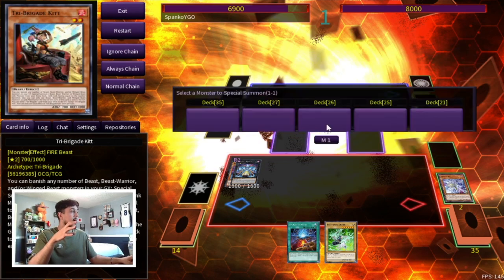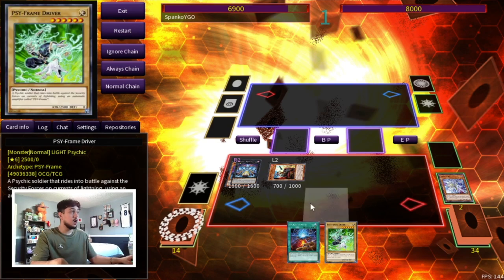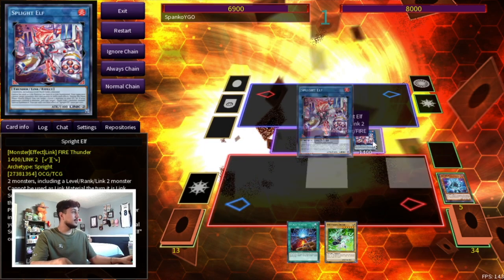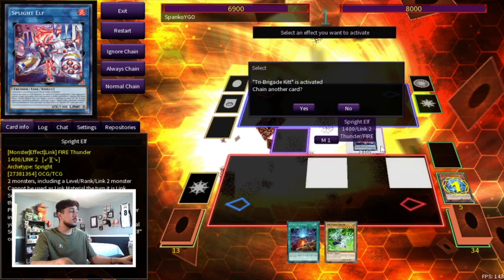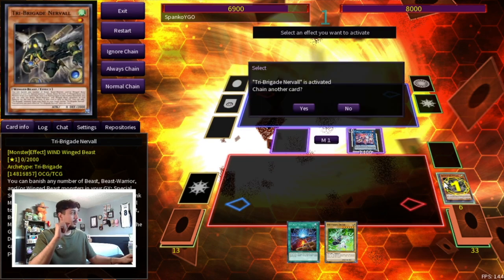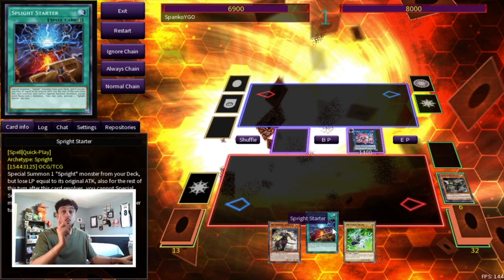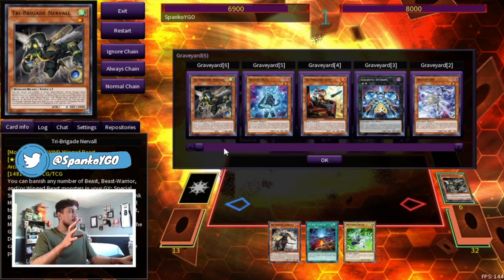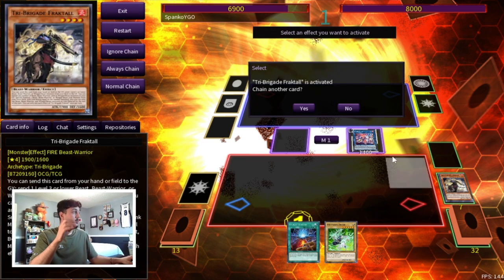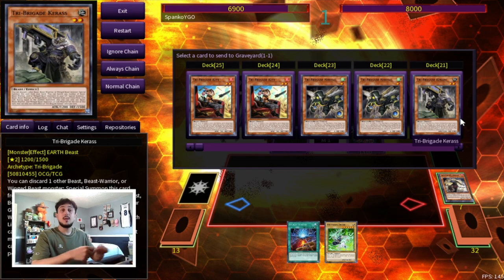Activate Gigantic Sprite to summon Tri-Brigade Kit from your deck. Now you have access to your Tri-Brigade engine without even touching a Tri-Brigade card. Link them both into Sprite Elf, then activate Kit's effect to dump a card to the graveyard — dump Nerval. Activate Nerval to search Fractal. The reason you do it this way is that off just one Sprite Starter you don't yet have four Tri-Beasts in your graveyard for Revolt to summon Omen, so you get there via Fractal first.